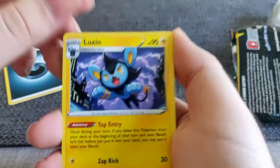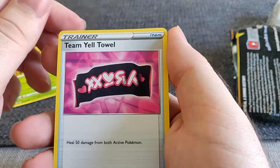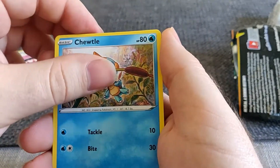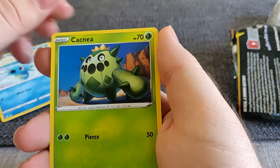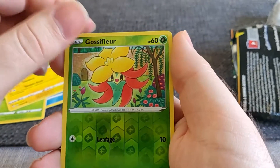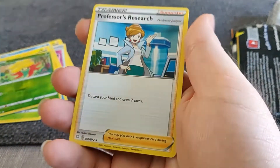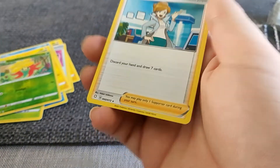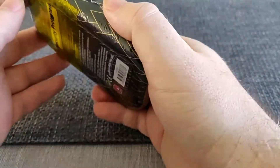We've got Dark Energy, Macrozio, another Eldegoss - this is a good sign, Eldegoss all around - TBL towel, Chewtle, Cufant, Foretress, Morpeko, and a reverse holo Gossifleur. I'm telling you, all signs point to Eldegoss. And a regular Professor's Research. It's weird that that card is now a rare. I don't remember it being a rare when I played back in Gen 6.